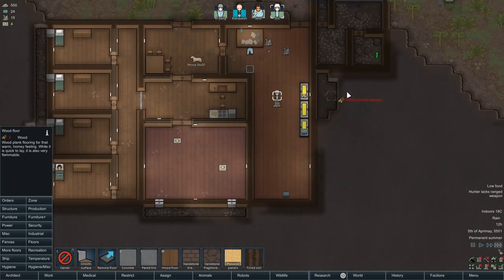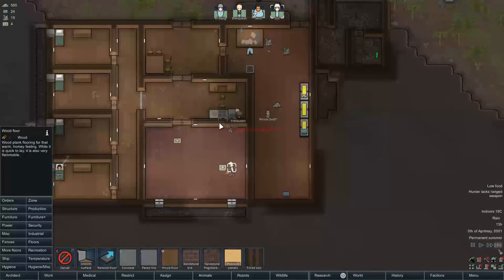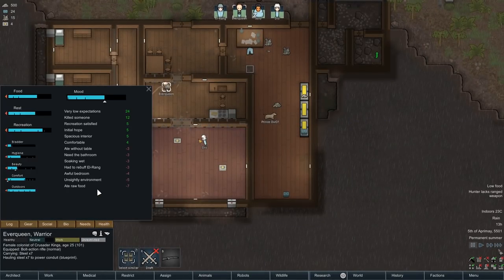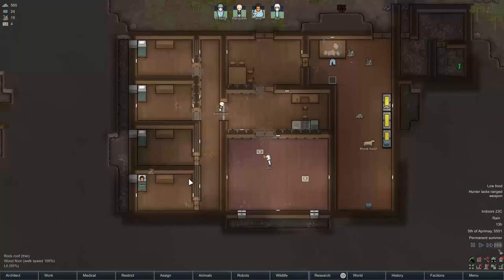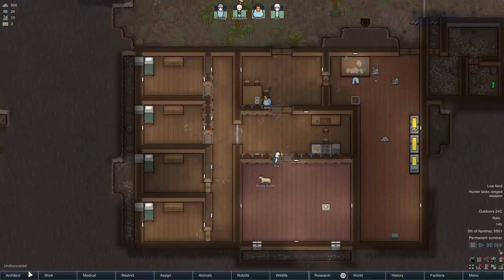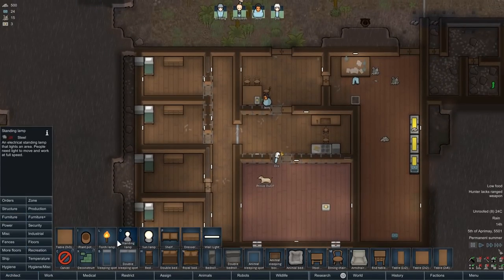Look how much nicer this house is already - Dizwotny, you've done it again! He might be moving up the power rankings, because keeping the house clean has a pretty decent impact. If we take a look at Everqueen's needs: unsightly environment, awful bedroom. But that will hopefully fix it. Their bedrooms actually aren't that bad - I don't know why they're complaining. Let's try and keep them as happy and comfortable as possible.